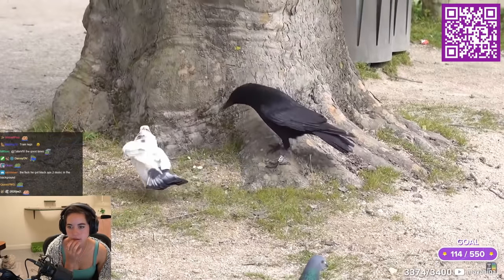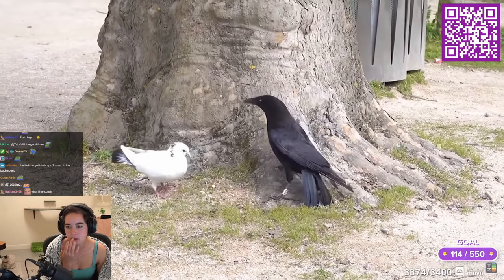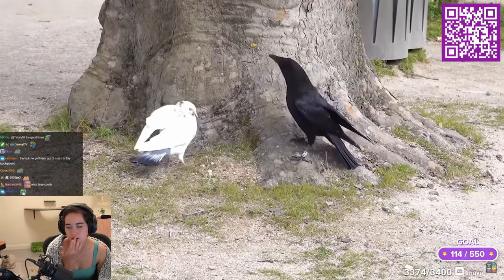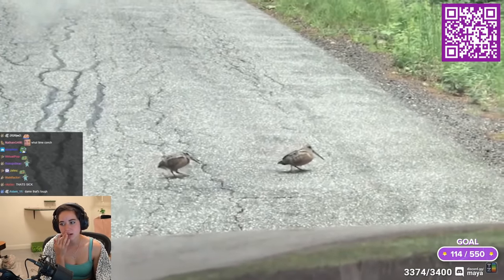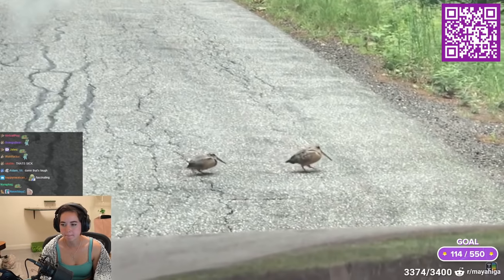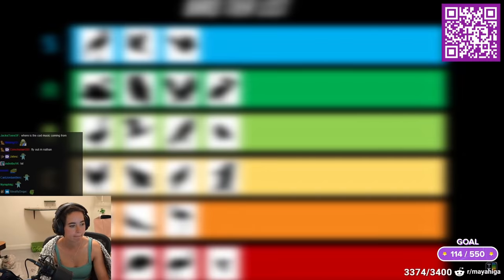A bird player will need all of the blunt damage defense it can get. The bird's lower bone density means the bird's own blunt force strikes, like wing attacks, also deal reduced damage. The top tier bird builds are the ones that can best capitalize on the strengths of their class while mitigating potential weaknesses. That about covers the basics, so let's get into the tier list.